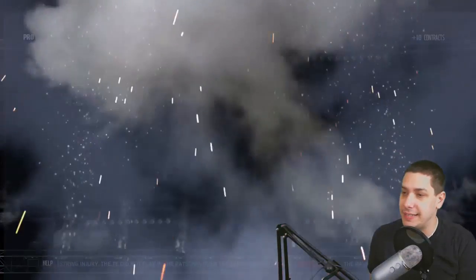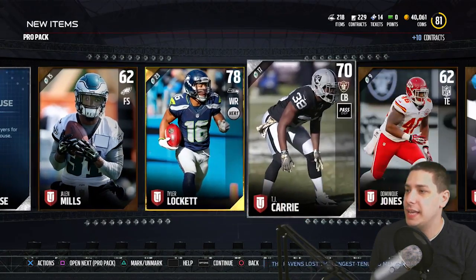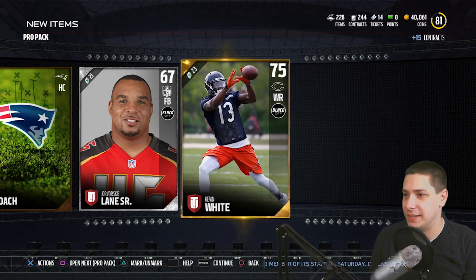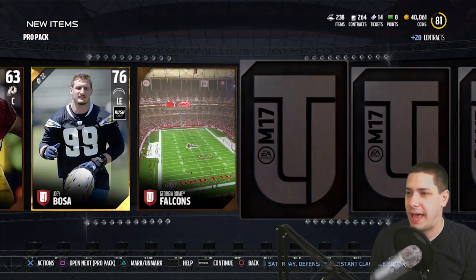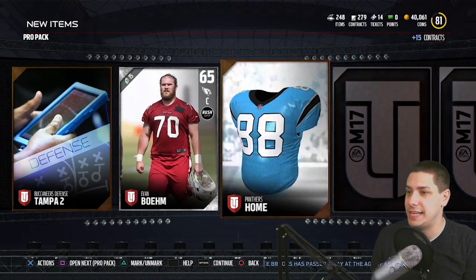We've still got plenty of pro packs. This is going to be a fairly long video, but it is what it is — we've got to try and get this thing. Clicky needs Ricky! Come on. Tyler Lockett in that pack. Not anything decent. I haven't even pulled an elite in a pro pack, and I don't even know if I've pulled an elite in a pro pack this year, to be completely honest.